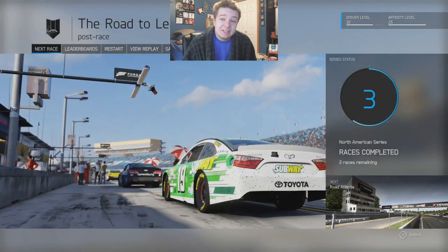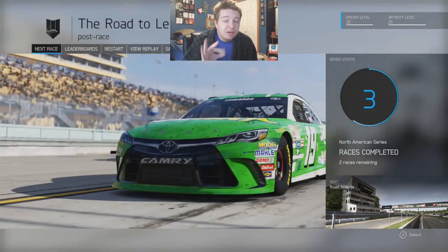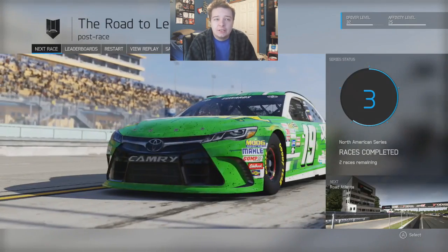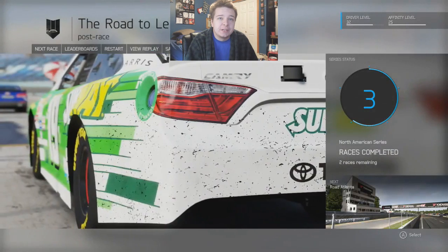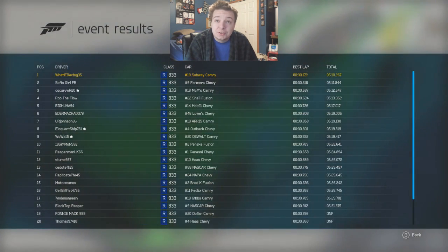Next race is at Road Atlanta. I'm familiar with this track, but obviously I haven't practiced because I was practicing Homestead trying to figure out how to approach the AIs being stupid and derping on starts — but it's a science at this point. We only have 18 cars on the lead lap. Interesting. It seemed like we had maybe the fastest car, and it very well looked like it, so that's good for once.